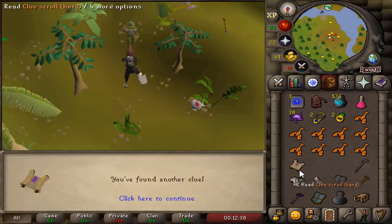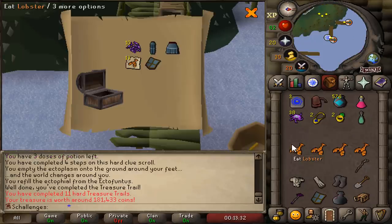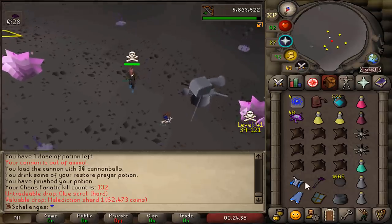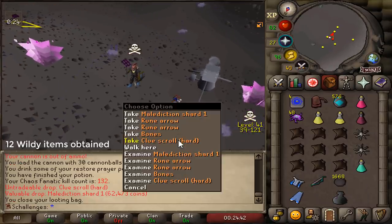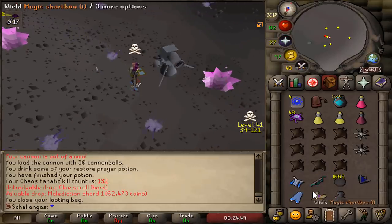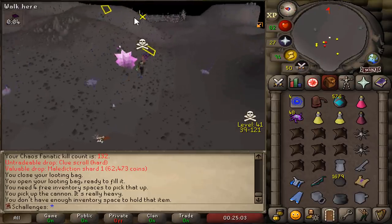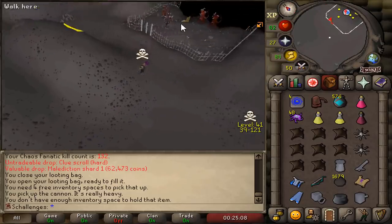I got a hard clue scroll from the Chaos Fanatic. The only thing I want from it is the Dragonhide Boots, and we get... Purple Sweets! We finally got it - we are done here, done with this boss! We got both Shards - Malediction Ward 1 has been completed! Chaos Fanatic has been completed, never coming back here! I didn't think we'd get it this early - we got super lucky with the Shards.